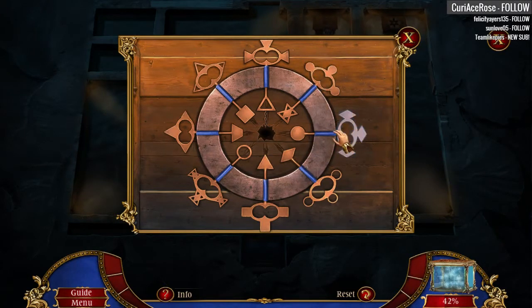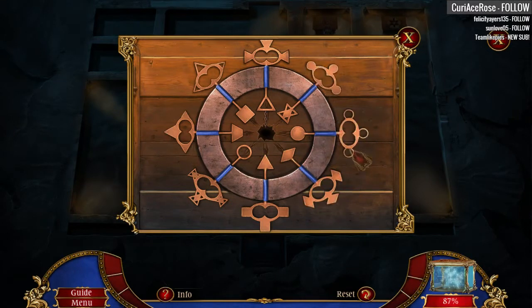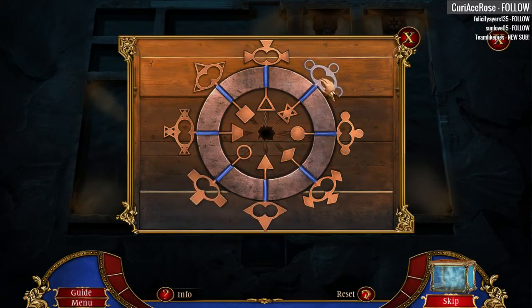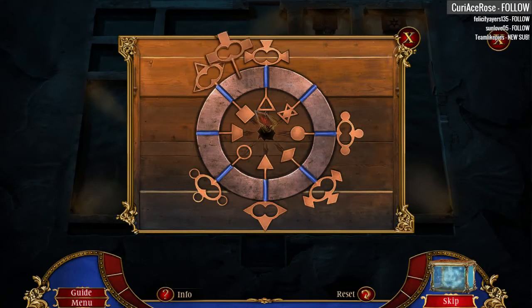Alright, Nancy, thank you so much for hanging out with us. So what do we got? Diamonds go there. Circle-y things go there. Gotta move these ones here, I think. Not sure how far around we can move these. Let's try that. Oh yeah, that's great. I like it when you can move across the game like that.